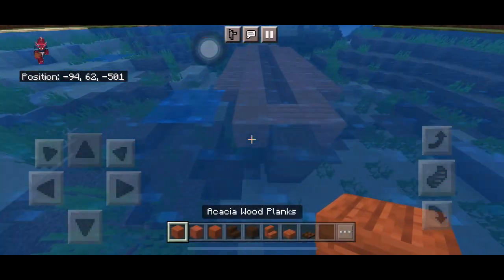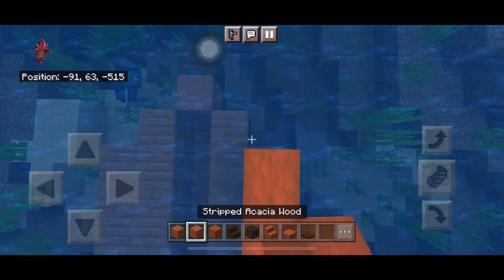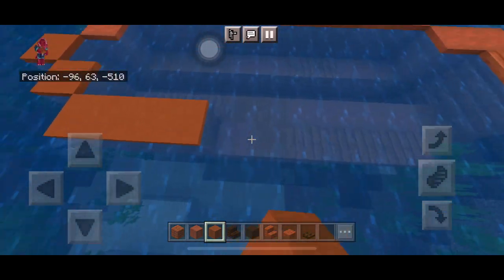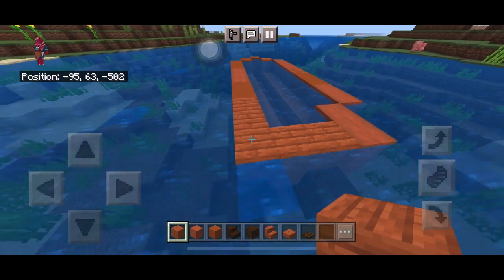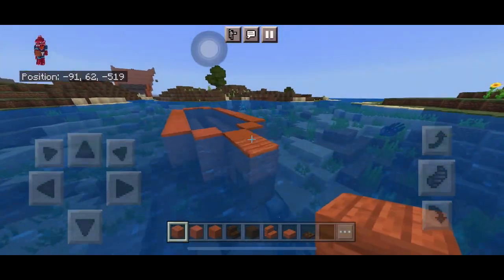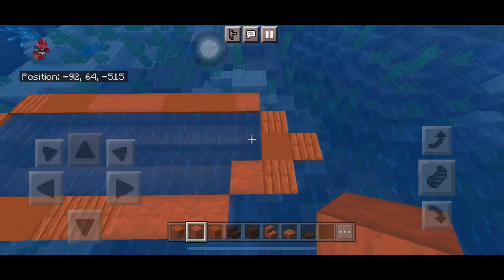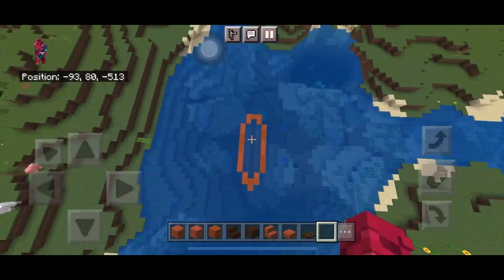Now we're going to make it one block higher by repeating this same pattern, just one block higher for the top. Make sure it's equal. Extend the front a bit to make it sharper. There should be a pointy bit at the front and a very flat back.